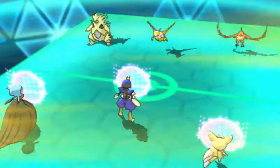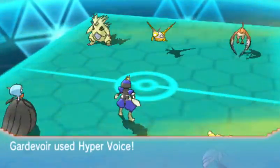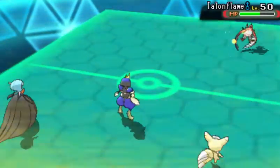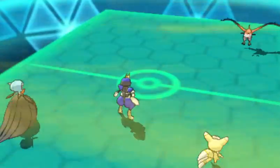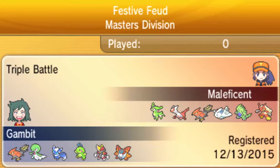Meowstic's Light Screen goes up because that thing packs Thunderbolt — the T-Tar — and that is a special attacker. Bisharp goes for Sucker Punch, but it fails. I was going to Sucker Punch the Talonflame, but because it's priority-on-priority, that's why it doesn't work — I should have just gone for Knock Off or any other attacking move. Sandstorm does its damage, Leftovers Recovery's coming up, and I think so is the end of this battle. It was a forfeit.